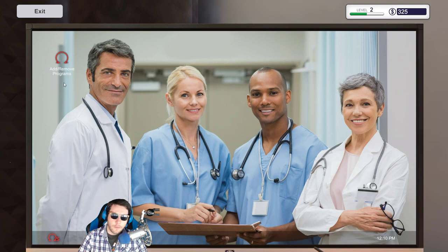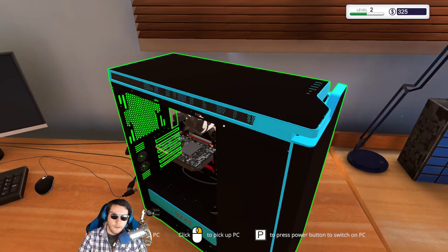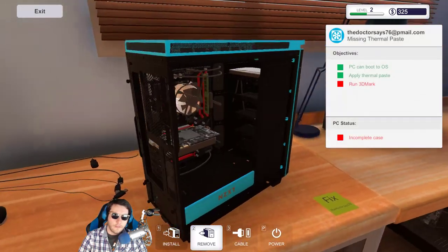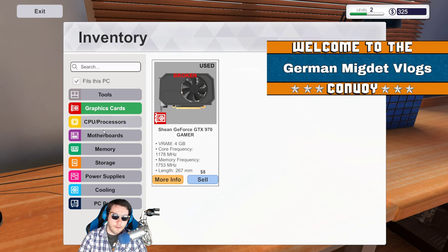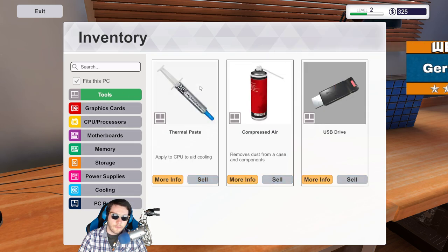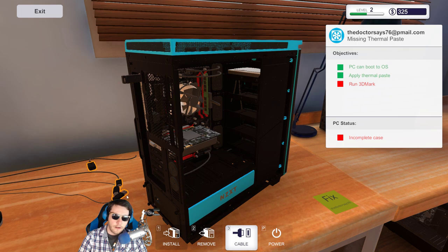So now we've got to run 3D Mark, which I assume means we need to install it. Oh come on — you've gotta left-click first. I just wanted to turn it this way so I could get behind it. We've got to install storage. Wait — it's under tools. I need to put a little program on there so I can run 3D Mark.